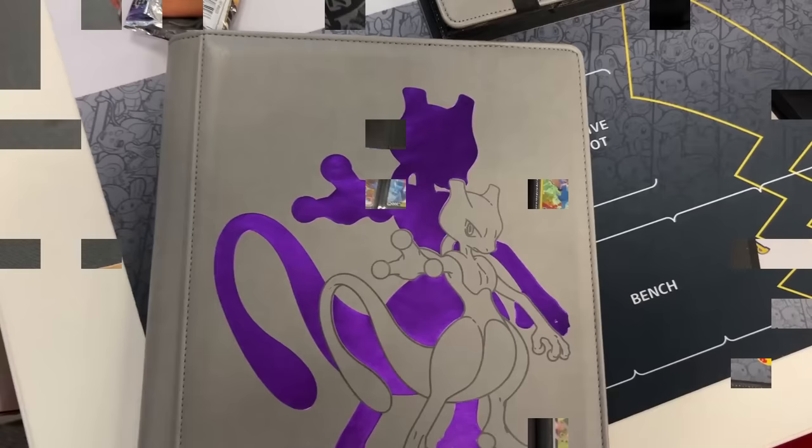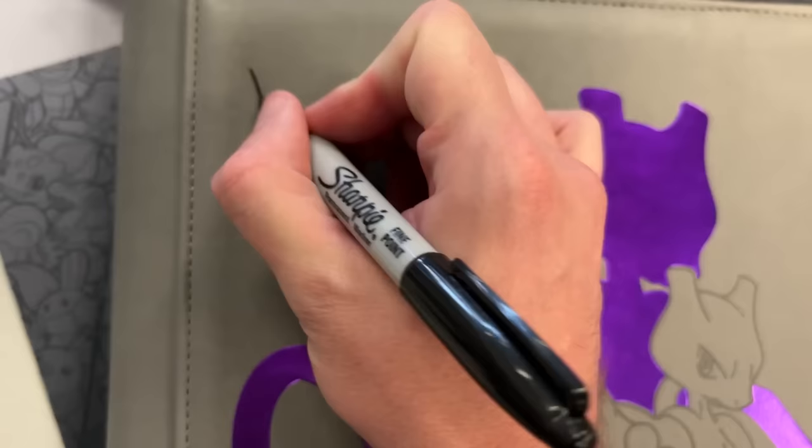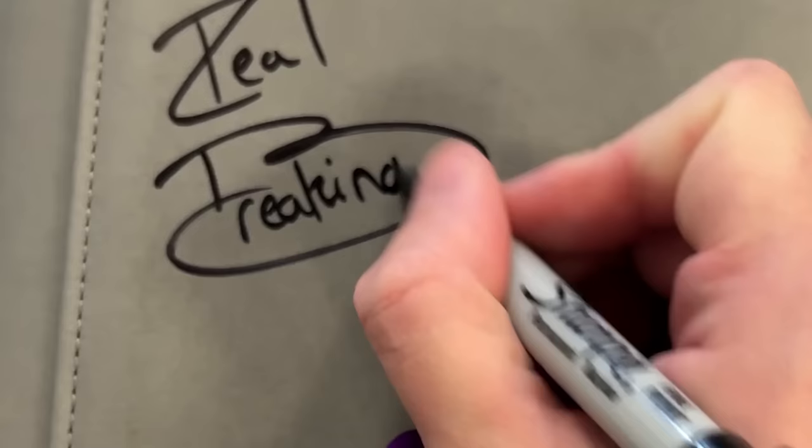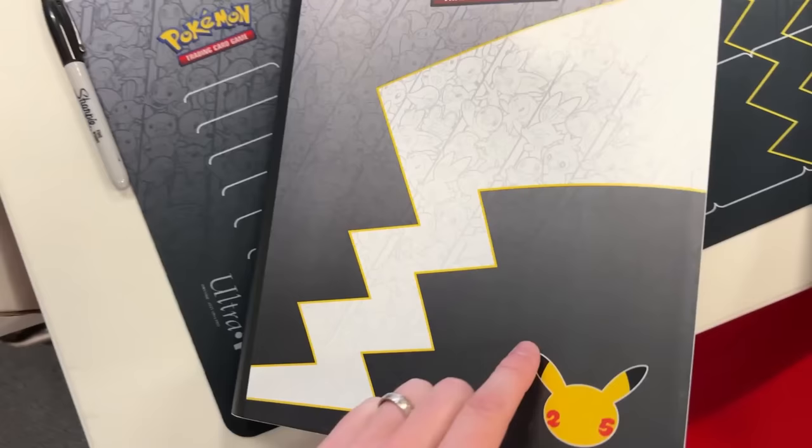I'm gonna sign this binder right here — this is not my binder, but I'm gonna sign it. You want it right here in the corner? All right, let's see if I can record and sign at the exact same time. I got distracted by all the gold on the front page — Octillery, Chrysalia, Galarian Zapdos V — I can't remember if I pulled that one.